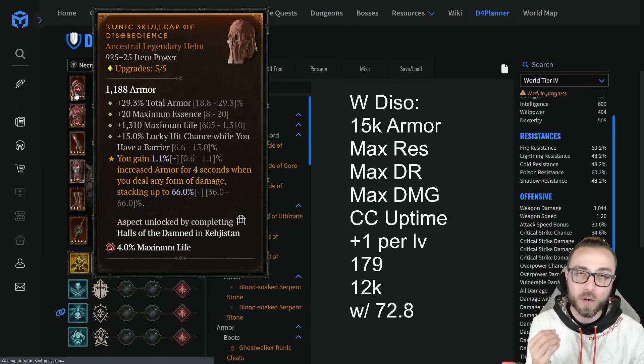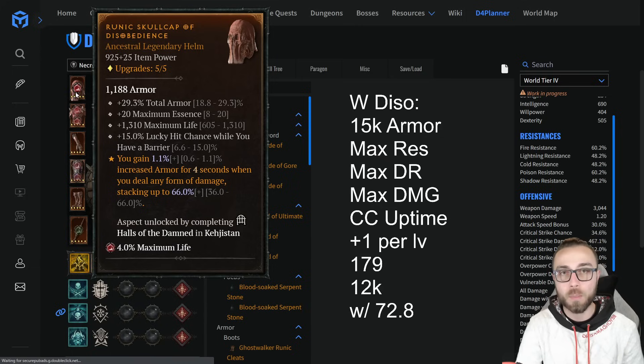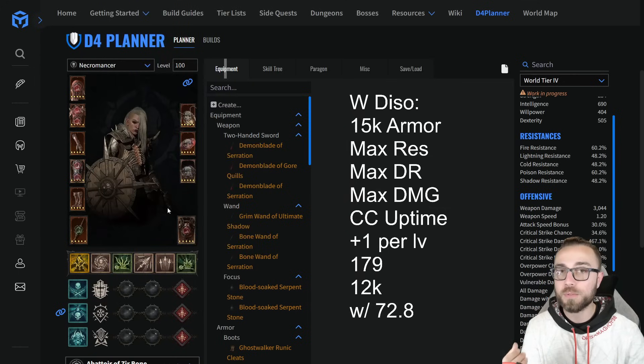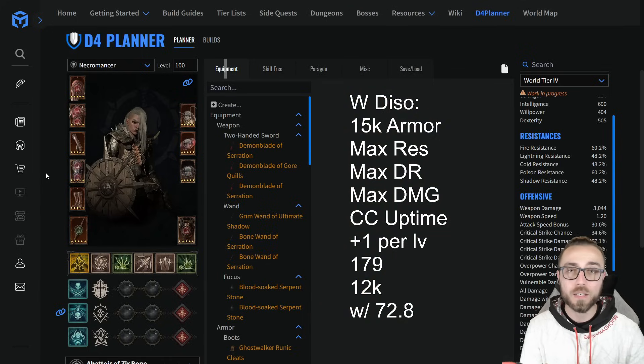After that, we need to worry about maximizing our resistances. In this content, you're going to need to be max res across the board. Whether that means putting additional resistances on a pair of boots, using different types of gems in your jewelry, etc., those are going to need to be capped.